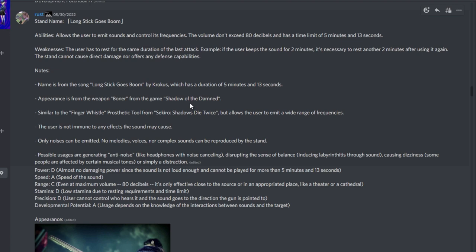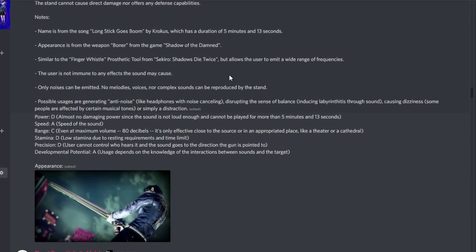From Russ, stand name Long Stick Goes Boom, named after the song by Krokus with a duration of 5 minutes 13 seconds. Ability: allows the user to emit sounds and control frequencies, though the volume doesn't exceed 80 decibels and has a time limit of 5 minutes 13 seconds. Weakness: the user has to rest for the same duration as the last attack. Appearance is based on the weapon Boner from Shadow of the Damned, similar to the Finger Whistle from Sekiro but with a wide range of frequencies. The user is not immune to any effects the sound may cause. Possible usages include anti-noise cancellation, disrupting balance, inducing labyrinthitis, causing dizziness, or simple distraction. Only noises can be emitted — no melodies, voices, or complex sounds.